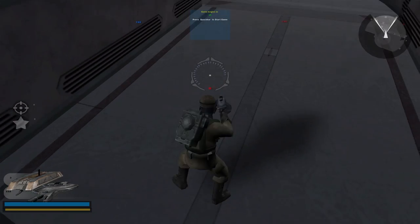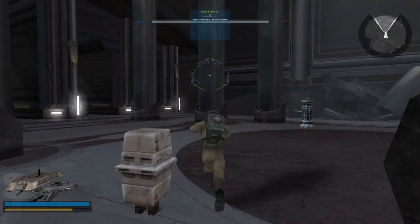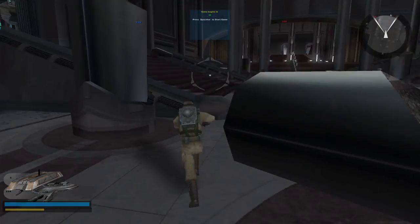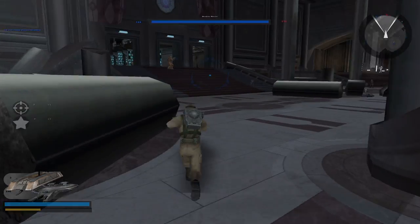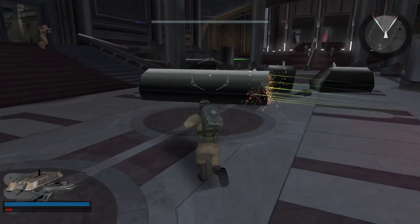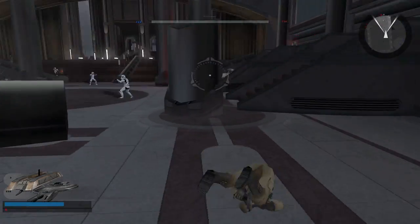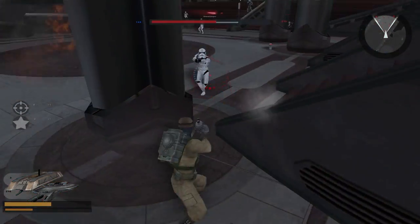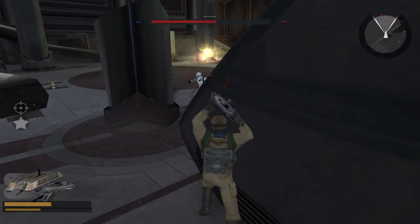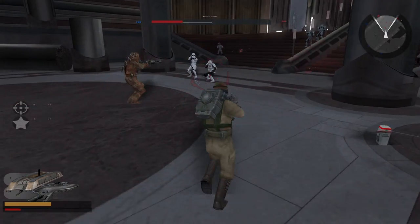Interestingly, the shotgun used by some of the factions pretty closely resembles their standard rifle, whereas others, like the Rebel Alliance, have a visually distinctive weapon. Nonetheless, they all perform the exact same. You can see from this gameplay that the shotgun is effective at range, but absolutely devastating at close. It fires five beams, or energy blasts, which, if you can manage to hit one target with, will definitely take it out.